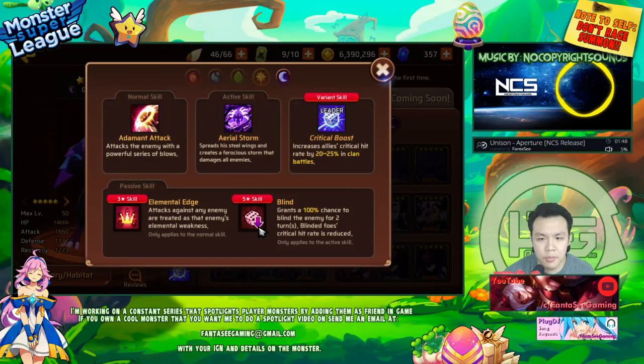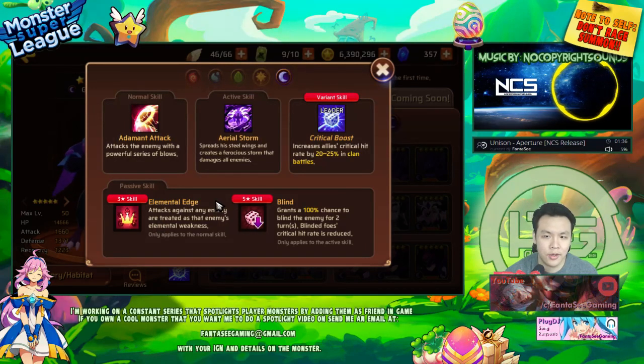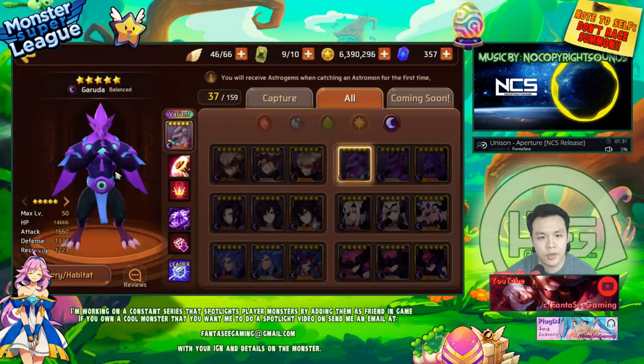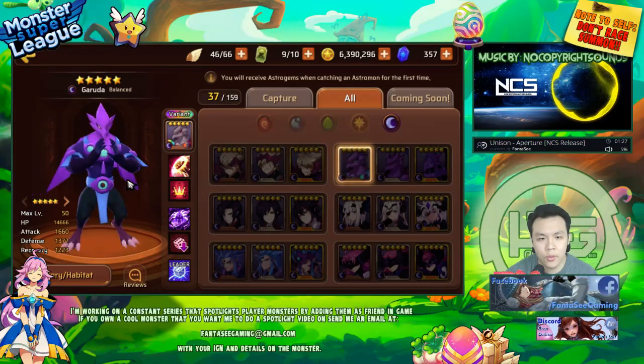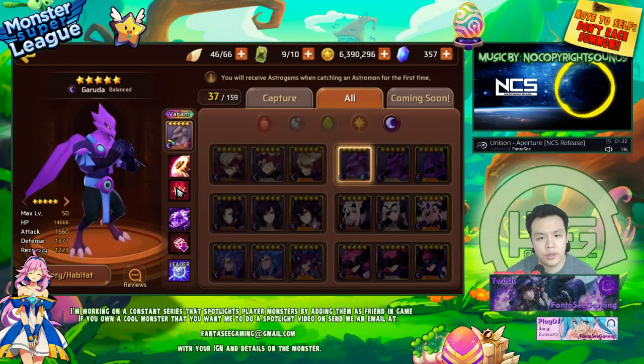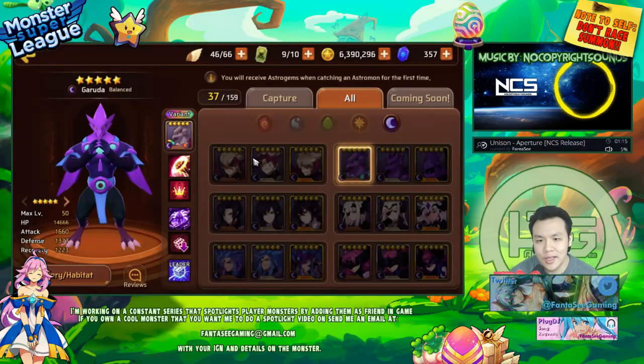The dark Garuda has Elemental Edge and Blind. Blind I think is a debuff made to counter the raid boss — if you stack it with Attack Down it makes the boss do a lot less damage so you can survive more turns. He is dark type so Elemental Edge matters less since he's not weak against any element, but dark type does have that base 100% crit damage which makes him hit a lot harder.